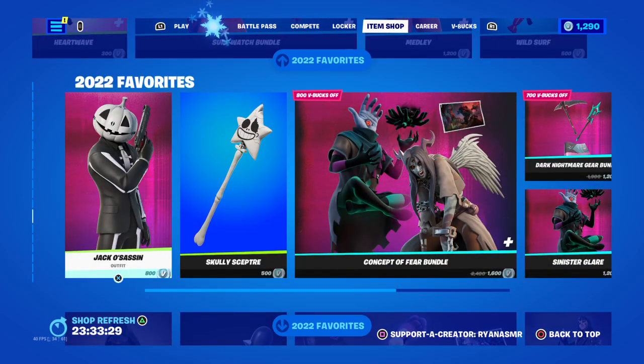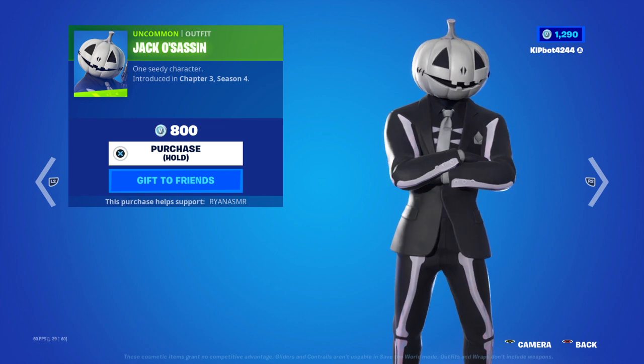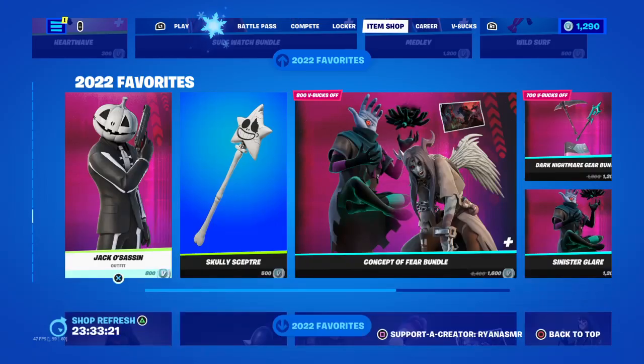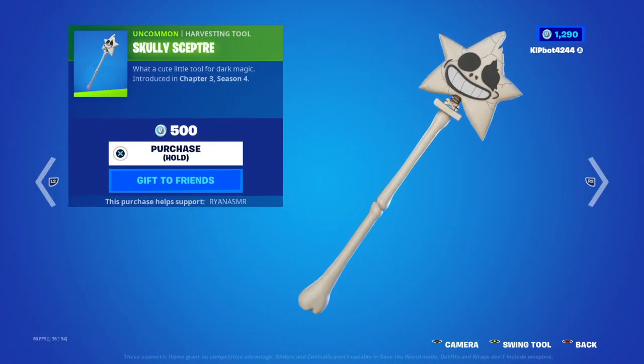Then we've got Jack Assassin. Again, I don't get why this is in the item shop — it says 2022 Favourites. Who's favourite was that? Scully Sceptre.